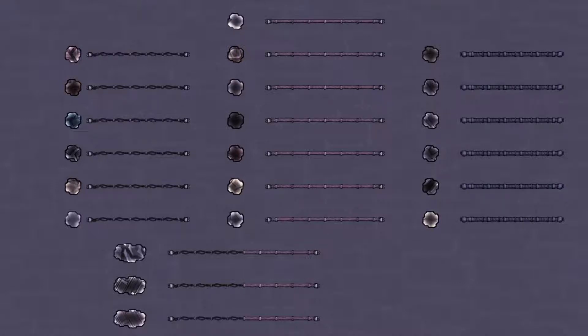Hi everyone, and welcome to this tutorial byte for Options Not Included, which is a quick guide to overheating and melting. I'm going to start with melting, which is quite straightforward in that almost all materials in the game have a melting point at which they turn into a liquid.